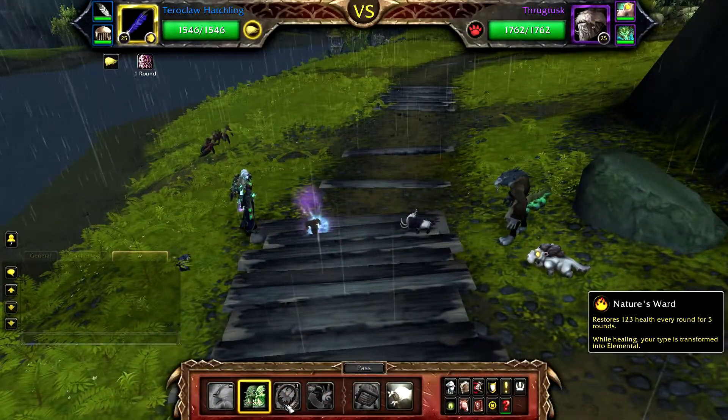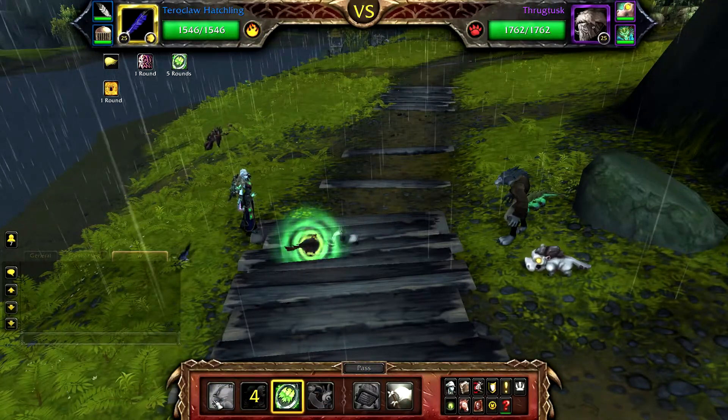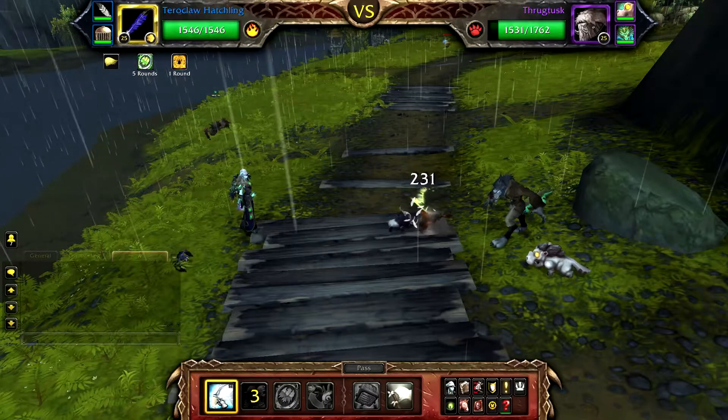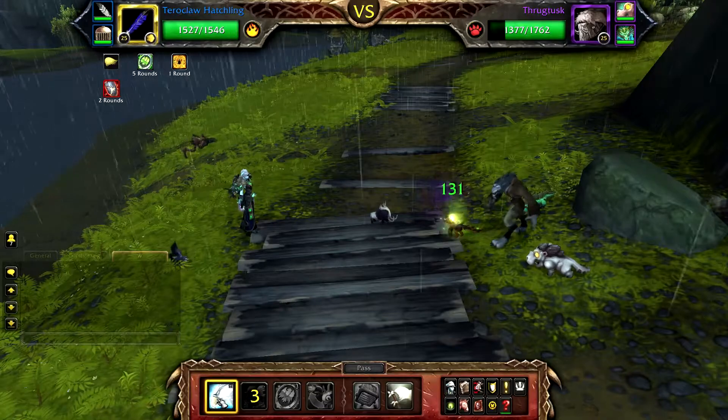Start your Tour of Claw Hatchling and cast Dodge, followed by Nature's Ward. Now simply use Dodge on cooldown and Alpha Strike to fill until Thrugtusk is defeated. Do not refresh Nature's Ward.